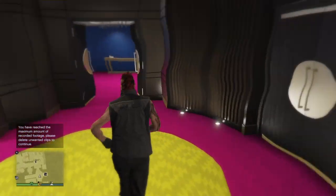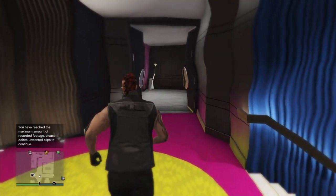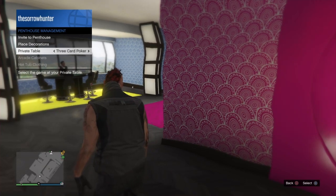Basically, when you get over to the casino, you want to make your way into the casino or your penthouse. Make your way to a gambling table of your choice. You have the choice between 3-card poker and blackjack. I'm just going to use blackjack because I'm better at it.